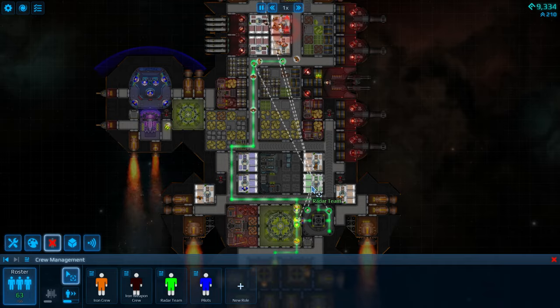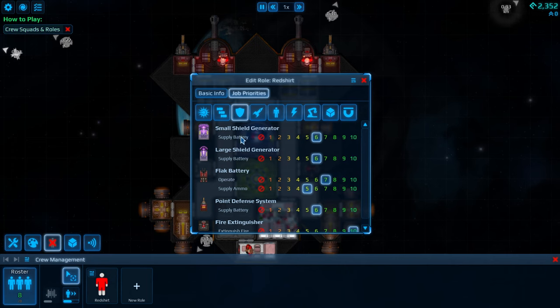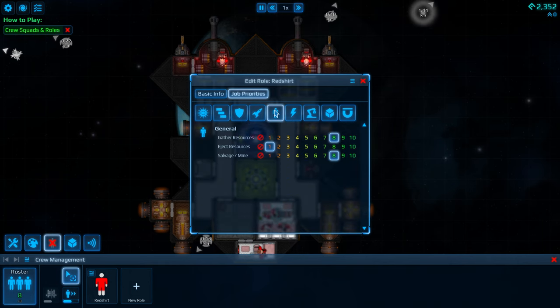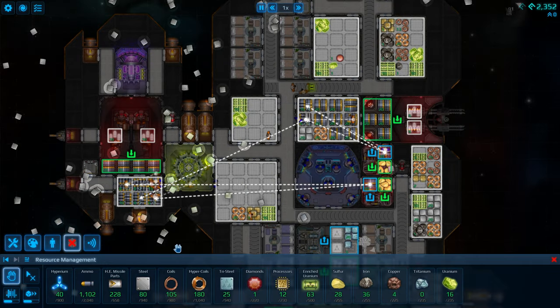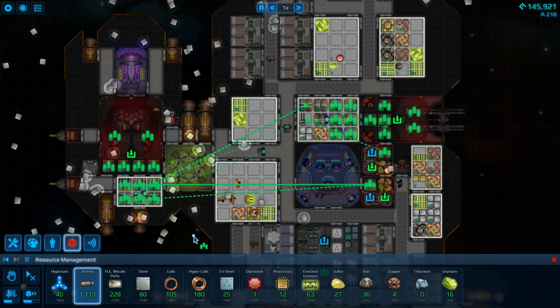Taking a page out of RimWorld, the crew in Cosmoteer will automatically perform the jobs required on your ship and operate on a priority system. That's about as close to RimWorld as we're going to get, as otherwise the crew are mindless slaves with no feelings or human requirements. I wish I could say the same about my wife. As for resource management, it's incredibly simple, which is honestly a good thing. You have storage areas where you keep your cargo — you can move it, set stack priority, and eject your garbage out the closest airlock.